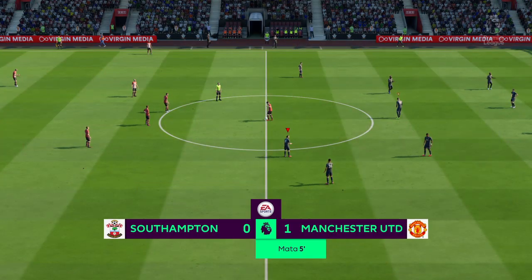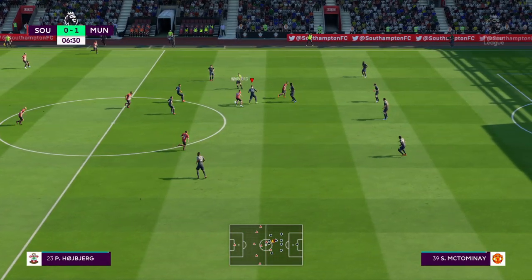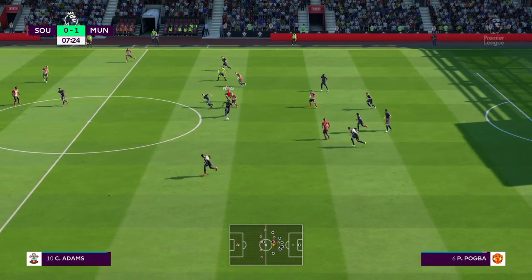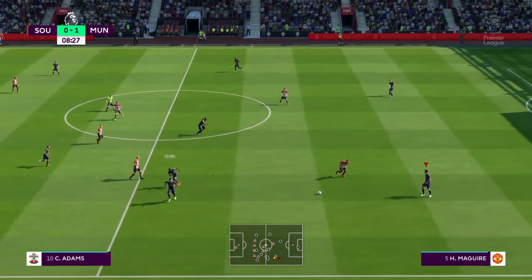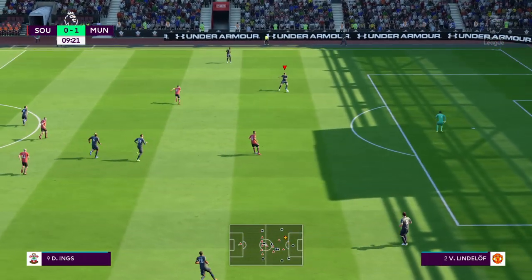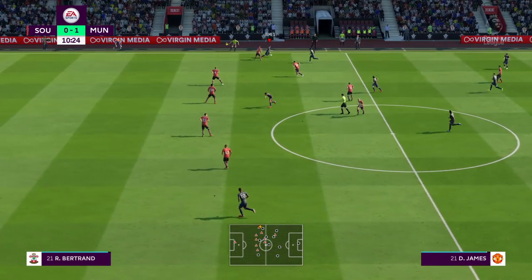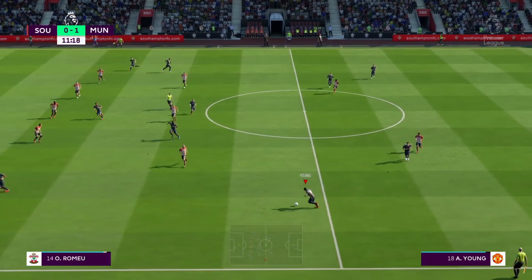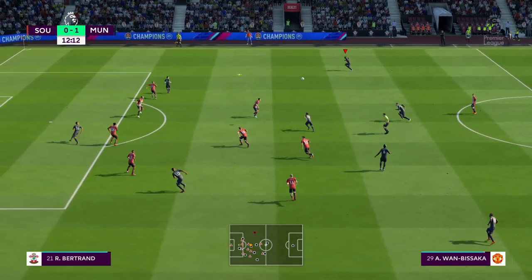Manchester United are in front — goal number 8, Oriol Romelu. Under some pressure, he's shielded it well. Patience is the name of the game at the moment. Rashford, Ashley Young, Maguire, and back it goes to David De Gea. He saw the guy he could switch the play to and came up with the pass as well — excellent. Good support as they build this attack.